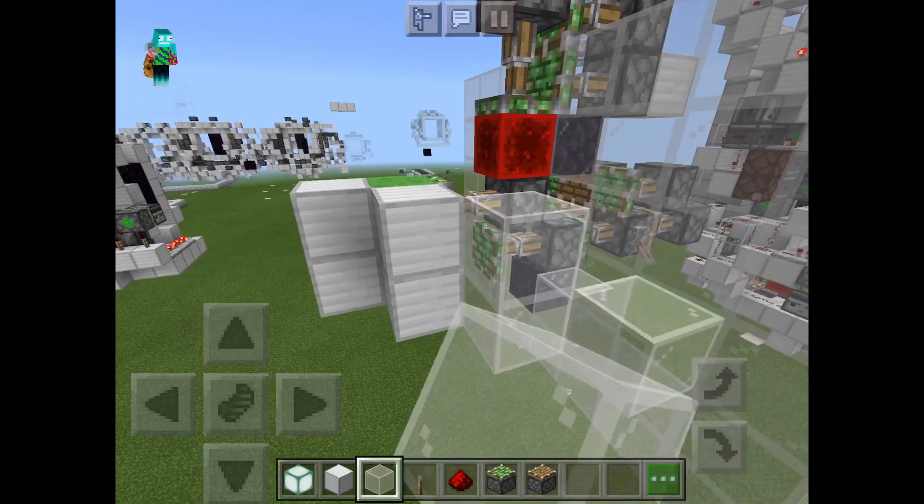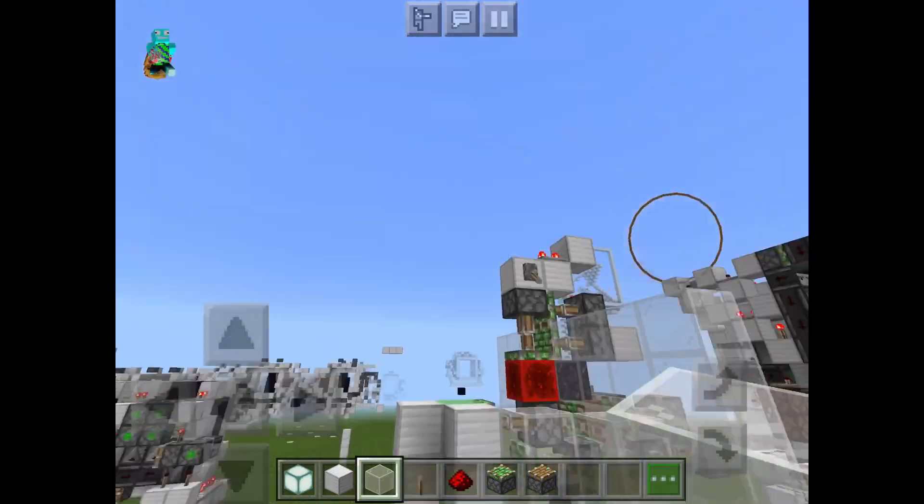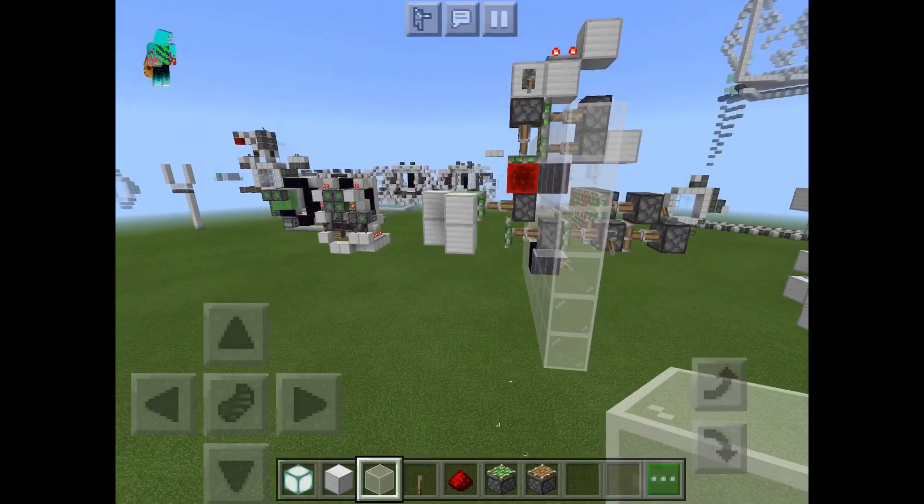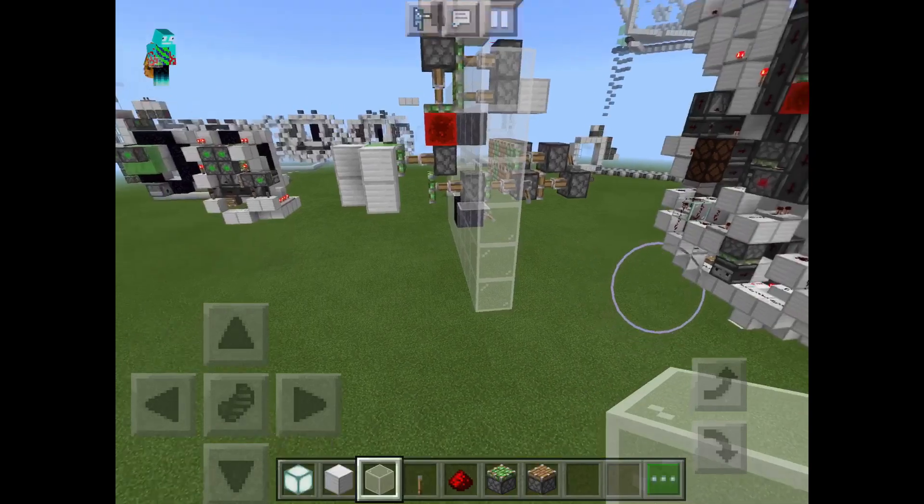They are obviously going to have blocks here and here, as well as everywhere else. This is not the entirety of the door, of course. This is just a firing sequence for what I consider to be the heart of the door.